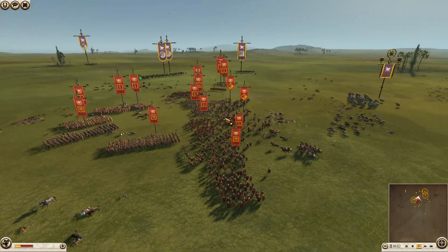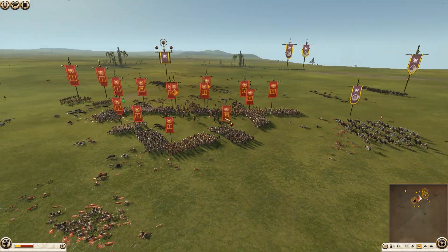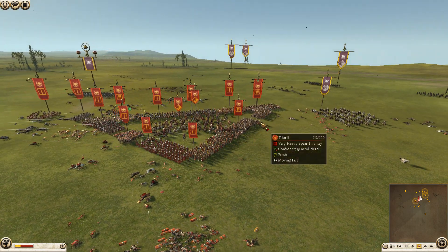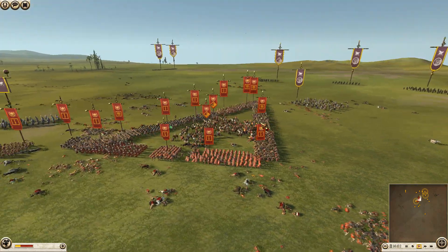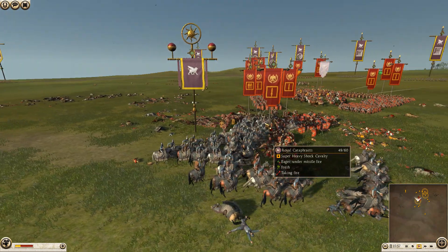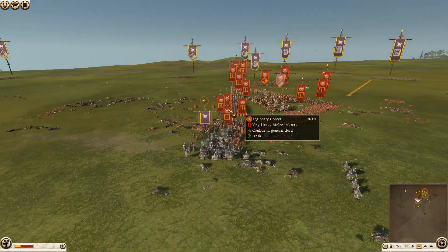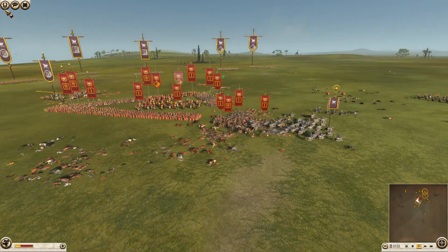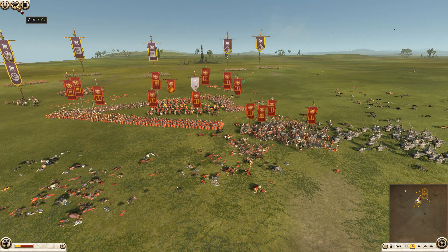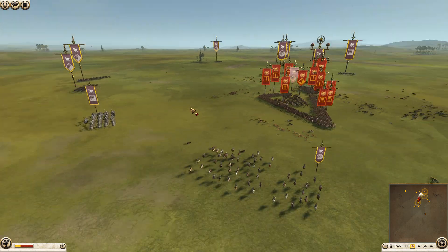The triarii is a spear unit — they've only lost eight men. The equites are down to 31. Dan is now just steamrolling Rome's army whenever he gets the chance. Rome is now forming a tighter box. At this point it was all targets galore for Dan; he was having fun. Was there any conversation going on between the two at this point?